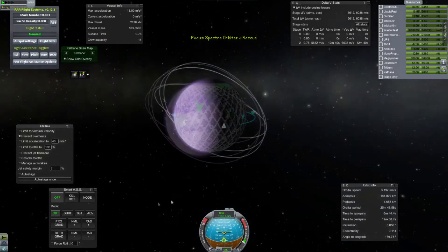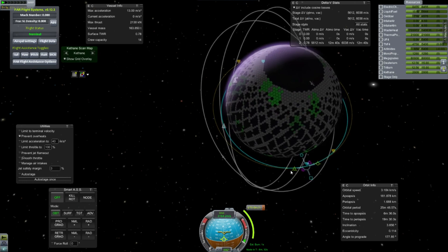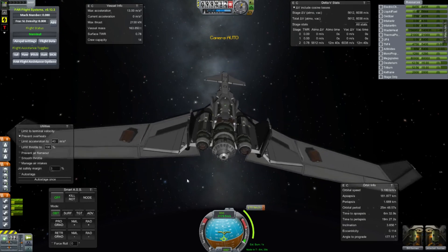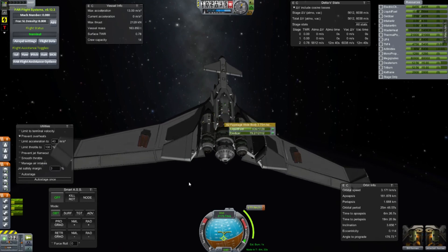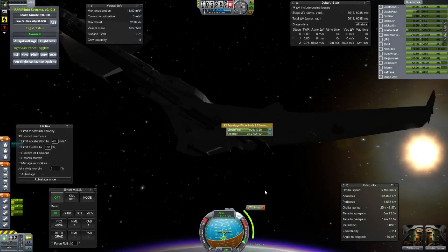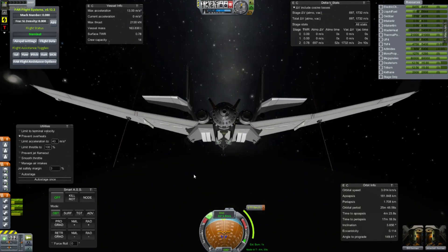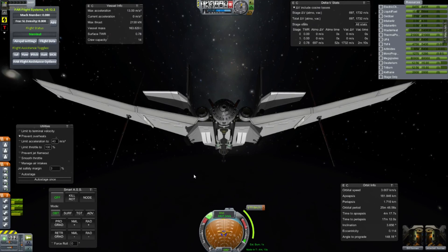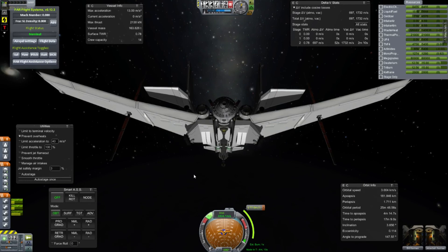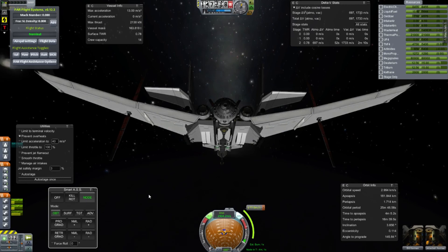We made it into space! We've got a little ways to our circularization burn — just 184 meters a second needed. Excellent, we made it. Just going to do some fuel transferring — I spotted a design flaw with that fuel tank not feeding. Bill and Jeb, you've done it! You got out of EVE with a thrust-weight ratio of less than one. I wouldn't have thought it would be possible. Just 177 meters a second left to go and we're in orbit around EVE.